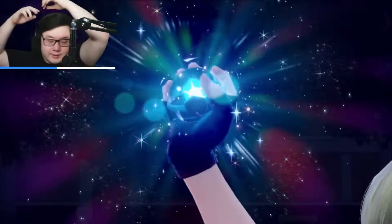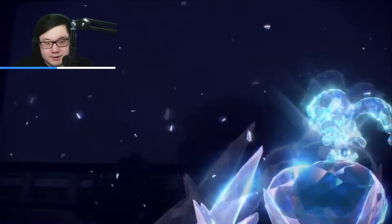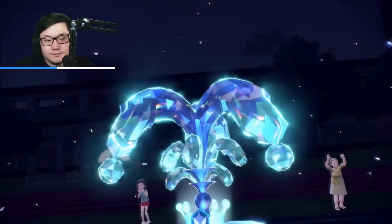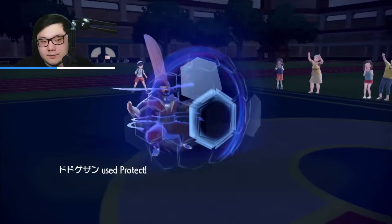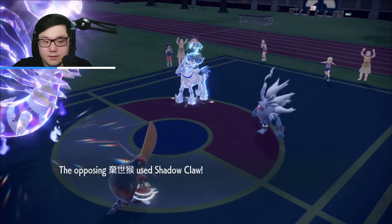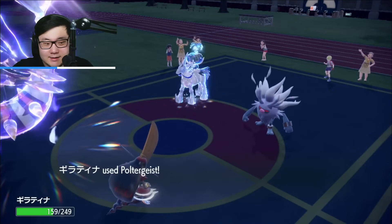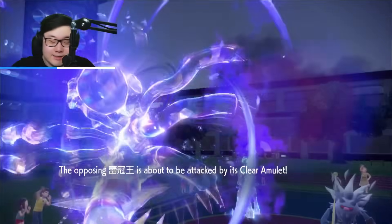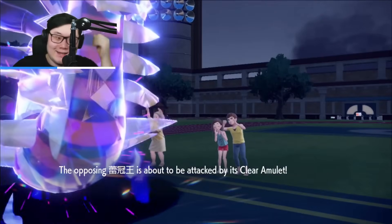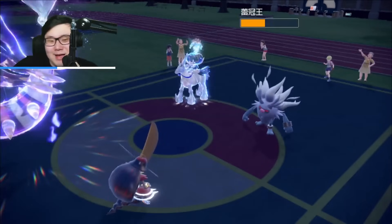They do Terra here — are they going to U-Turn, Final Gambit, or Drain Punch? Terra Water on the Calyrex Ice Rider, not too surprising. We protect our King Gambit. Shadow Claw doesn't really do too much — Poltergeist hits the Clear Amulet and gets the Ghost boost from the Terra. Not bad, not amazing.